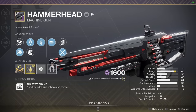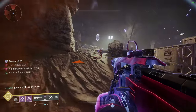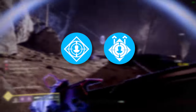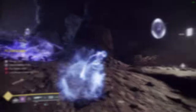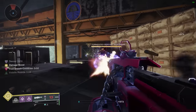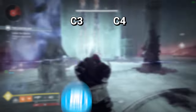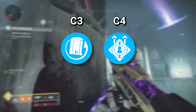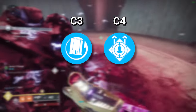Up next is Hammerhead, and it's official: this is now the best machine gun in the game, without question. The combos of Rampage plus Onslaught, or Rampage plus Killing Tally, amount to an unbelievable force of destruction for ad clear — especially if paired with a Gyrfalcon Hunter build for constant volatile explosions. You don't even need to worry about reloading because Marksman's Dodge does this for you. For non-Hunters, Rewind Rounds plus Onslaught is probably more suitable. Bye-bye, Commemoration.